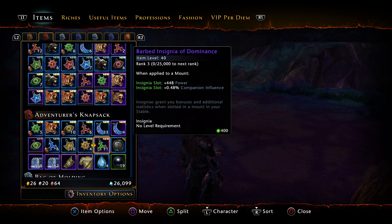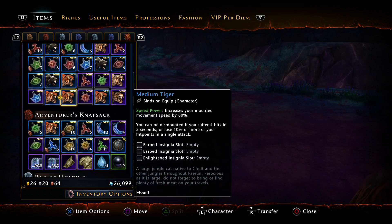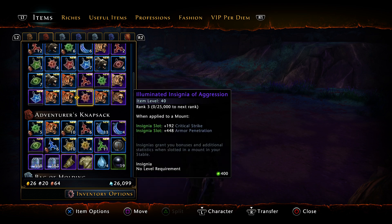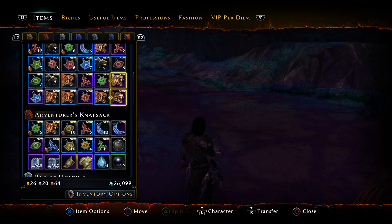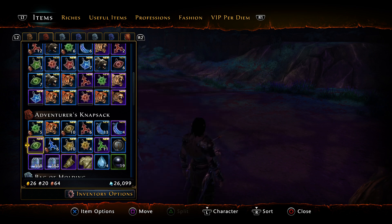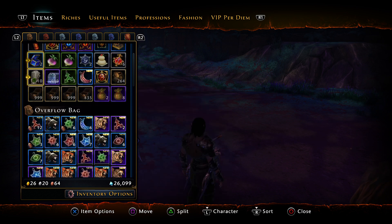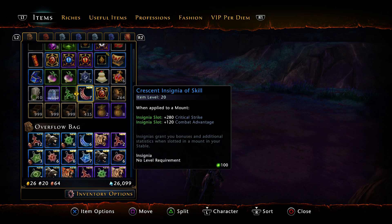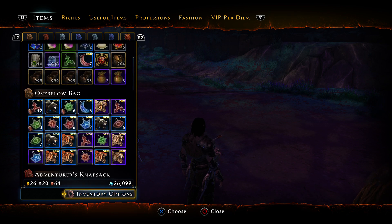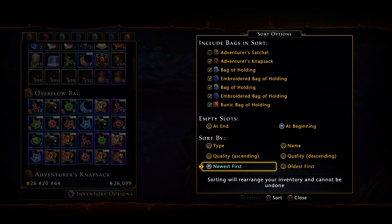Let's see: 11 barbed insignias of dominance, a Leopard of Chult, four medium tigers, a white tiger, a panther — and there's another white tiger somewhere — another white tiger right here. So that's two panthers. Let me sort all this out by newest.